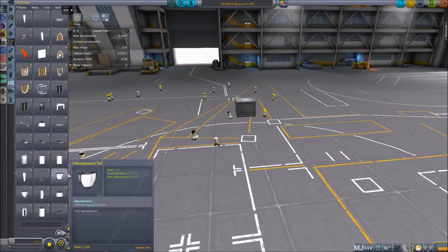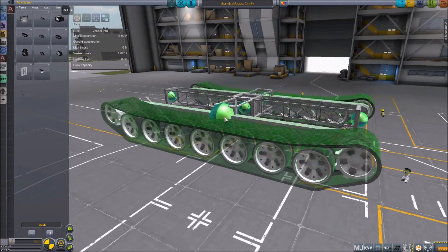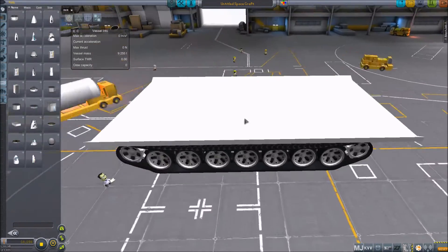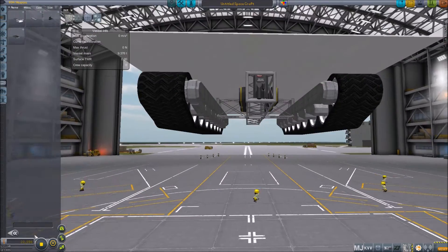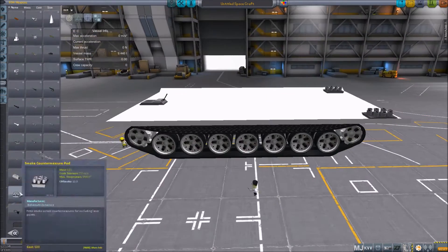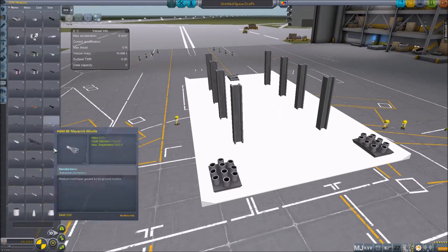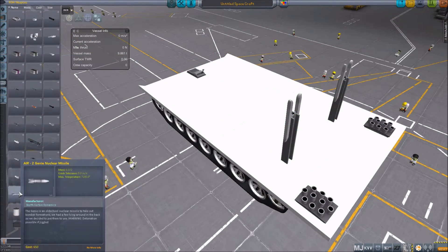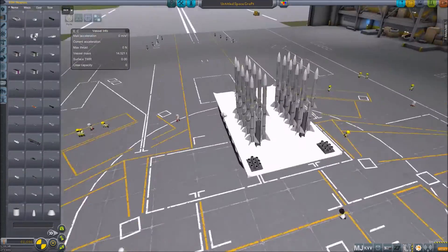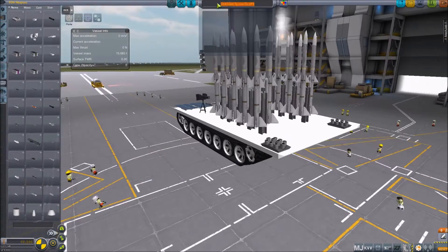The next vehicle we're going to make is the anti-air missile defense system. This is going to be the missile defense system that actually shoots at the planes that fly over, and it should hopefully only shoot at the planes. We're also going to make sure it has a little bit of anti-missile defense. It's going to have a data link hard drive which is used to link to the radar system we put up just a second ago, so we can use that radar to lock on to any aircraft passing by. All of these missiles are radar guided missiles, and we've also got some smoke countermeasures in there as well.